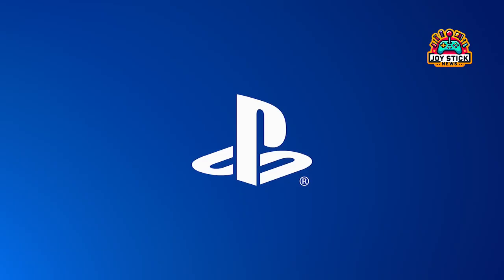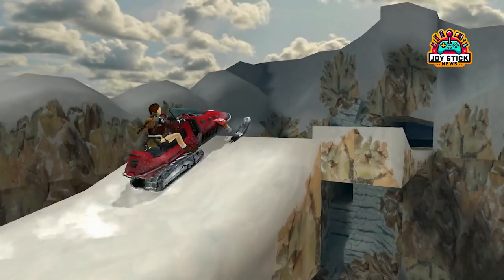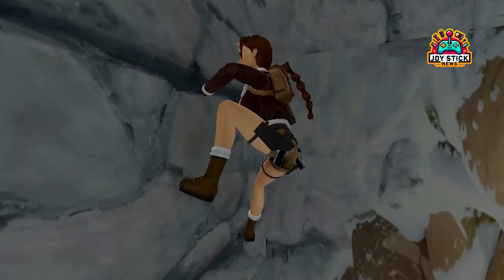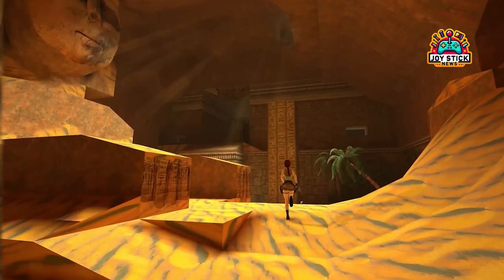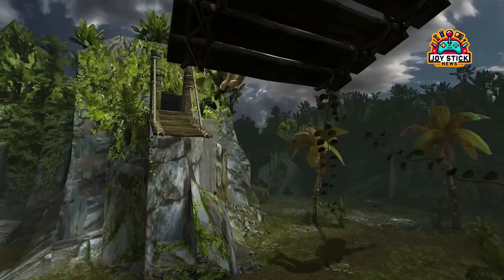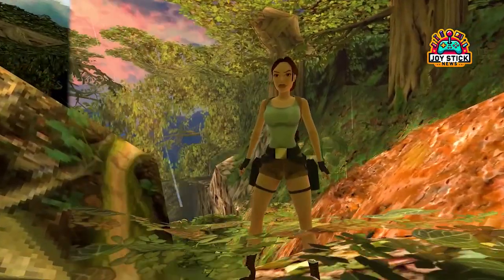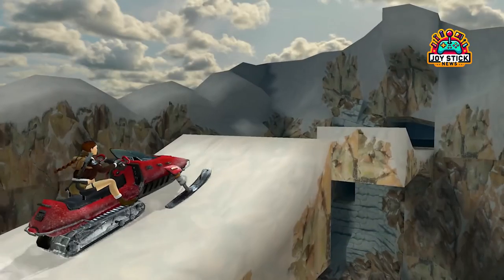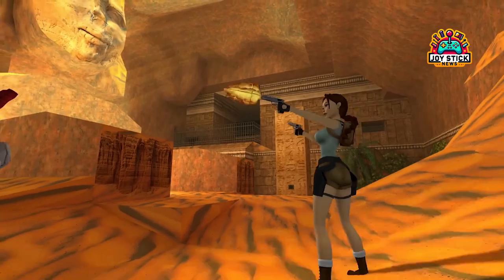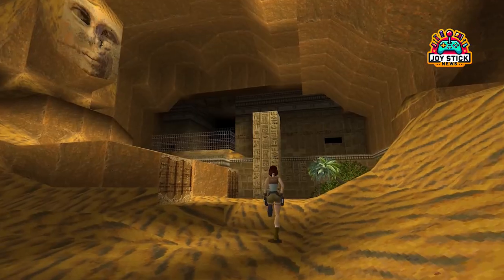Let's break down some of the key trophies and share tips on securing them. Progress through the story, overcoming challenges and bosses like Larsen and Pierre. Each chapter's completion earns you a trophy, marking your journey through the diverse and dangerous locations Lara explores. Each Codex Trophy, from Peru to Atlantis, requires you to uncover every secret hidden within the realms — sharp eyes and a keen sense of exploration will serve you well here. From defeating Pierre with strategic cover to the final showdown with Natla, each boss fight is a milestone, and utilizing the environment and choosing the right weapons are keys to victory.